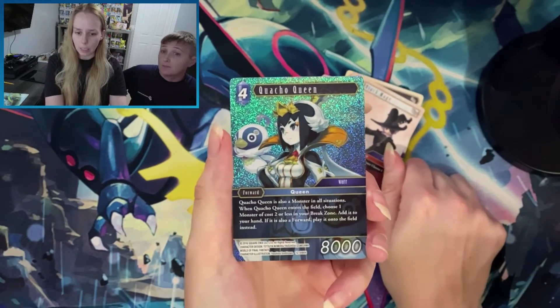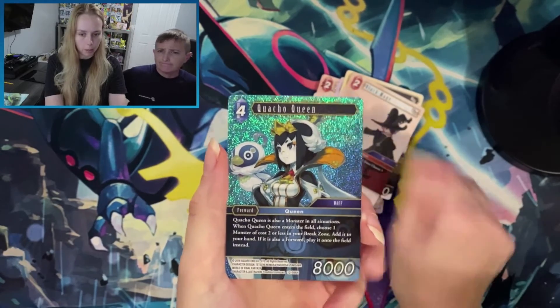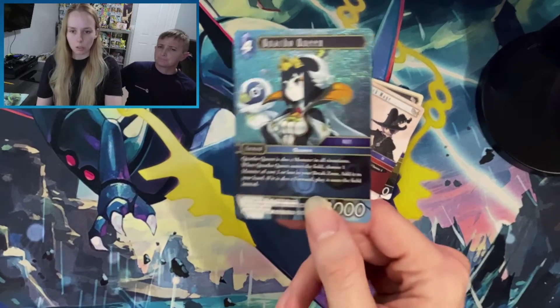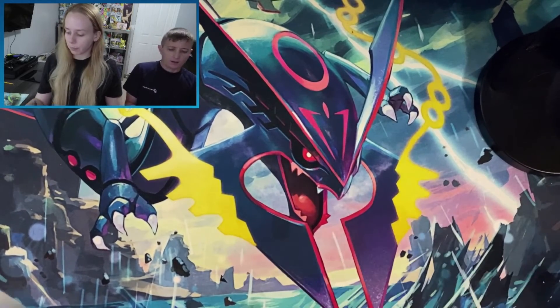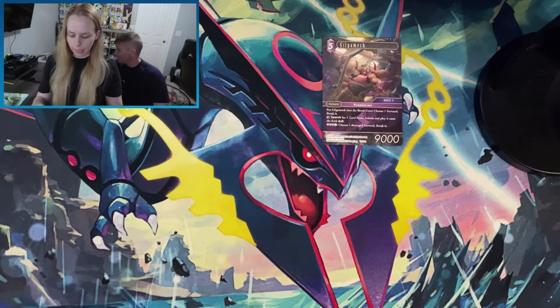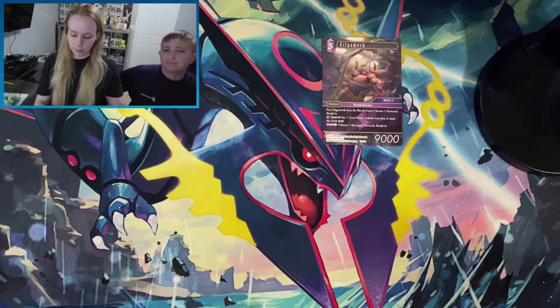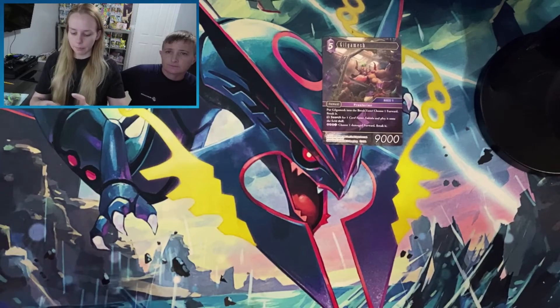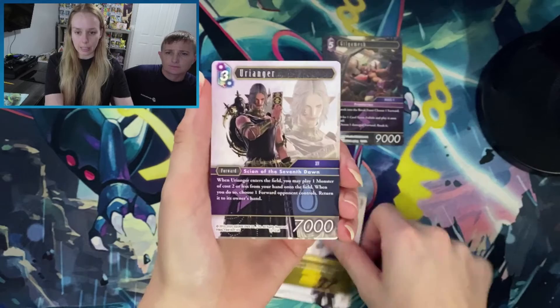Oh, we haven't seen her at all — Quacho Queen! Very interesting, so sparkly! Wow, that's a great pull. It was the first one in the pack too — seems a little odd. Well, I guess not because we did the card trick. Lonnie, Oracle of Light — I think that's a new one too. Warrior, Captain, Soul Ninja.